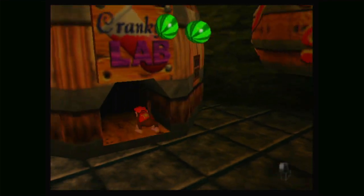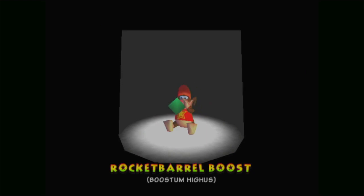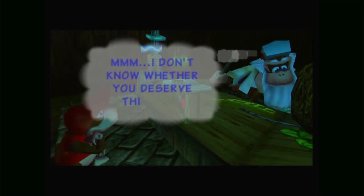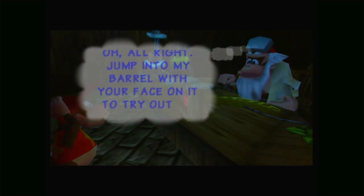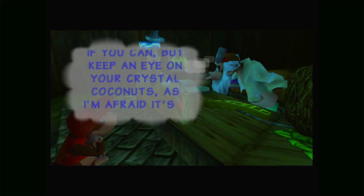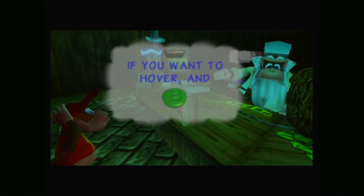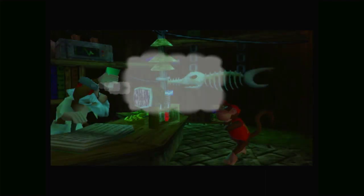New potion - five coins. Rocket Barrel Boost. I don't know whether you deserve this gem - oh, alright. Jump into my barrel with your face on it to try out my prototype jet barrel. Take to the air if you can, but keep an eye on your crystal coconuts as it's a bit thirsty. Press A to thrust, Z if you want to hover, and B to fire your pop guns. Amazing, huh? So let's go.